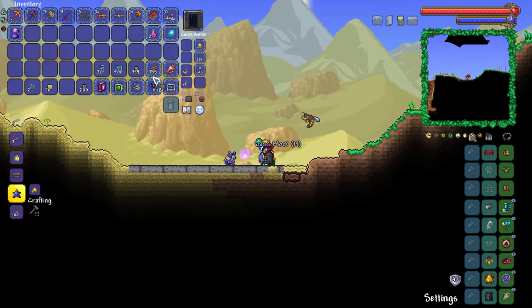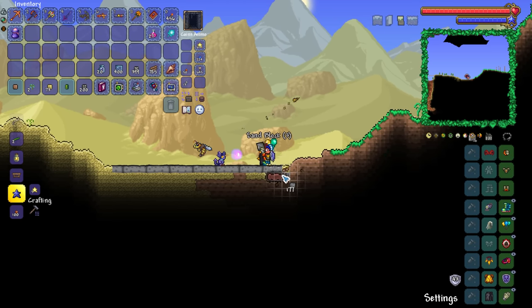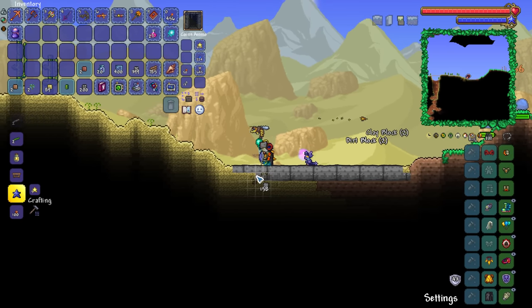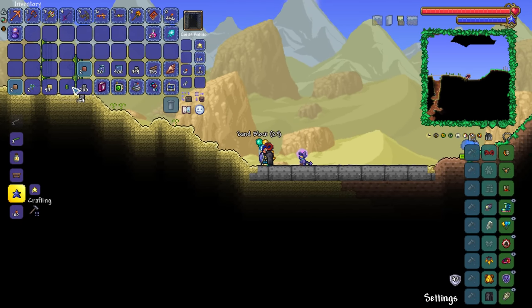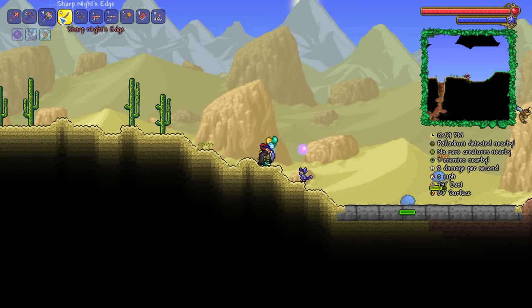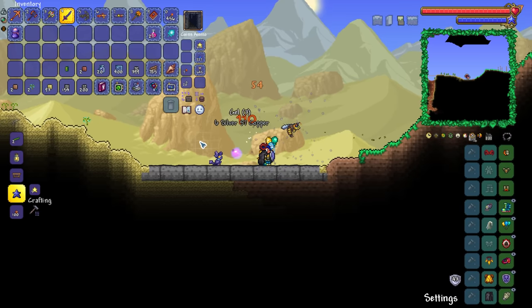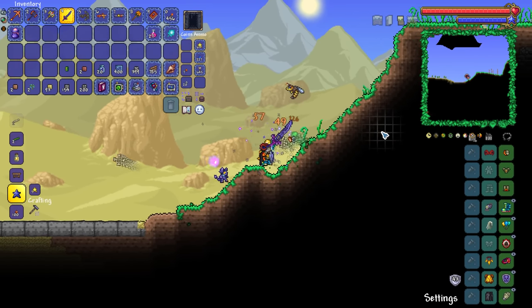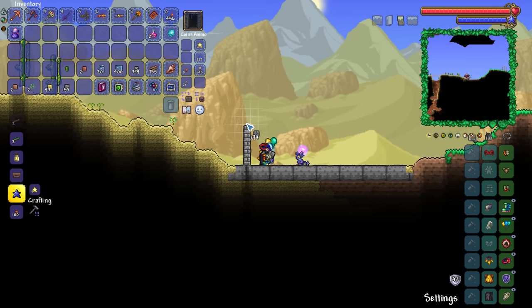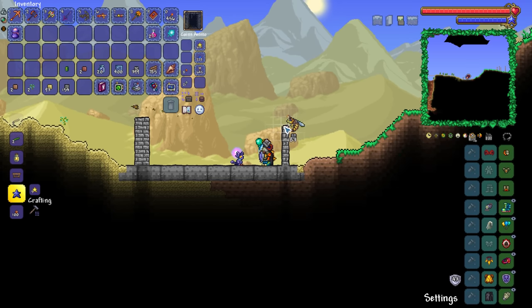Since our pickaxe power is increasing now, we should be able to make a good amount of progress pretty quickly in terms of the block swap. It uses the same pickaxe power as your most powerful pickaxe, so 130% pickaxe power means we should be able to start replacing stone blocks with absolute ease. Oh God, I said they'd be box houses but here I am making an effort.